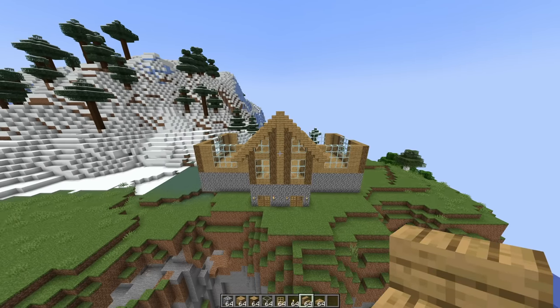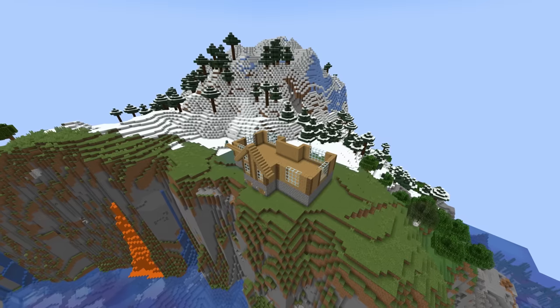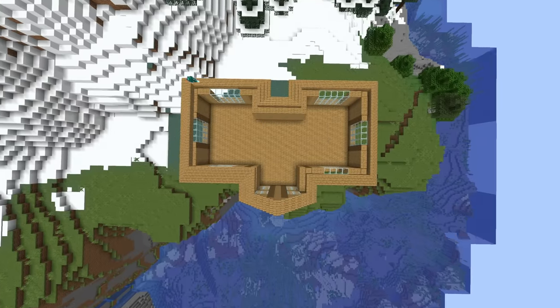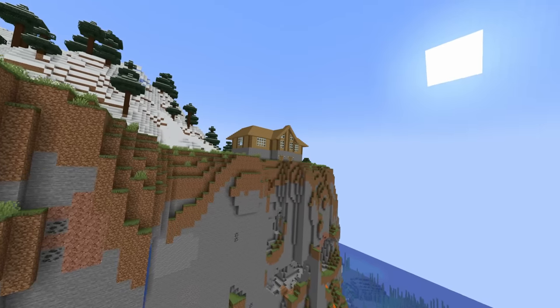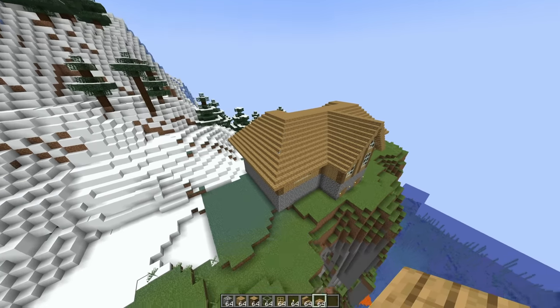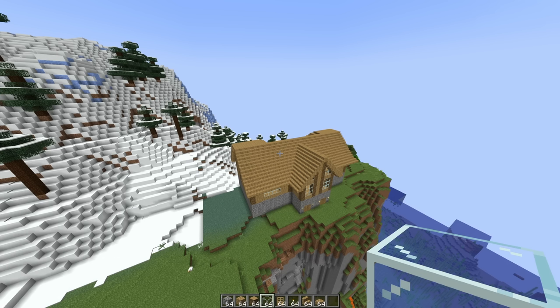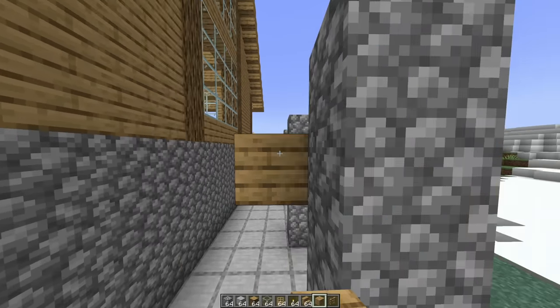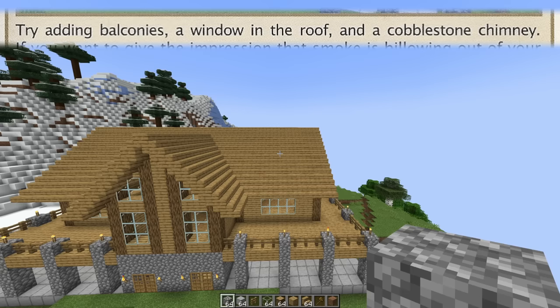It's time to build the rest of the roof. After I finished this side, I noticed there was a little bit of a mistake. Now the roof and both of the sides are completed. The guide says to add some balconies.